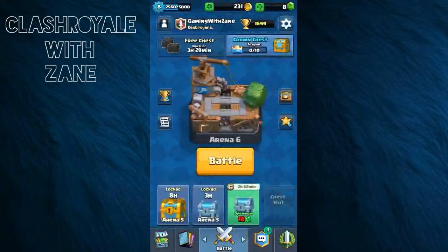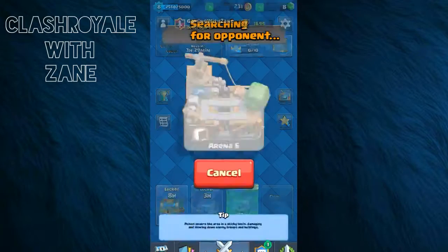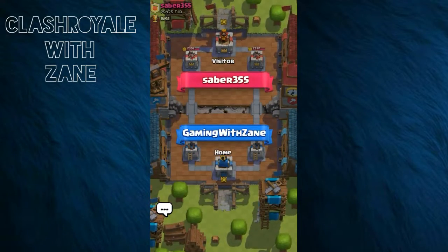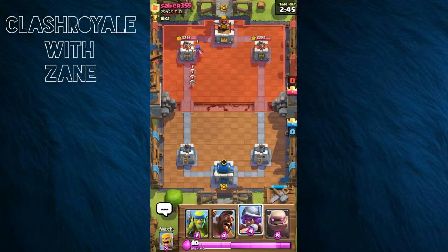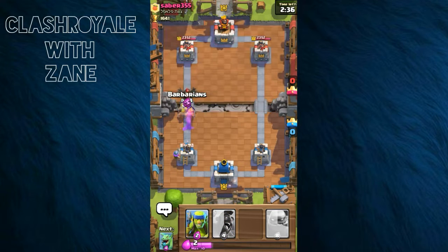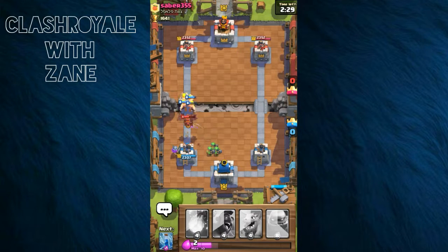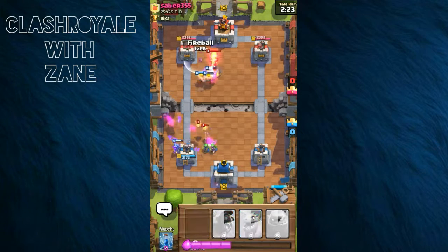Let's get into the first ever attack with the Golem and see how things go. We're up against a level eight. I'm gonna have to use small things — drop down the Musketeer, make him think I'm going one way, then destroy his push. I'm gonna Fireball the Inferno Tower.